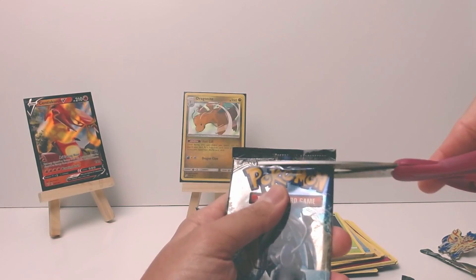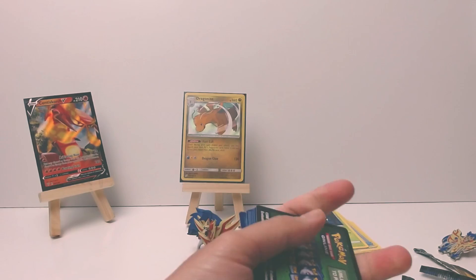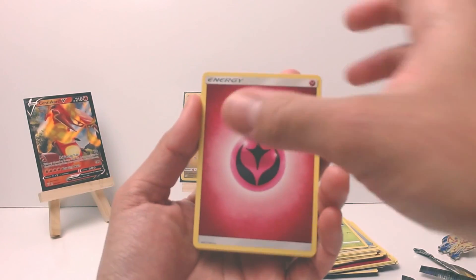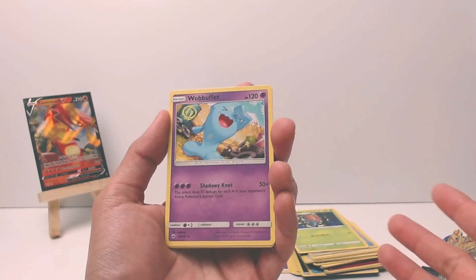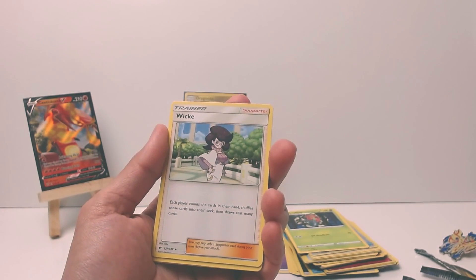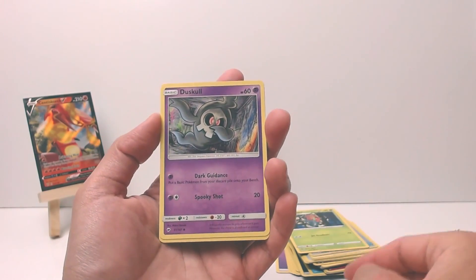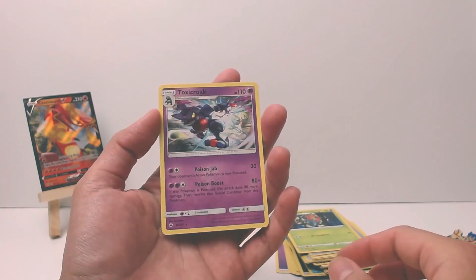Four to the front. A Fairy Energy, Seadra - also a pretty dope Pokemon, I prefer Kingdra but Seadra's cool - Wobbuffet, Weezing, Caterpie, Morelull, Duskull doing the dab, Oddish, Tangela. Our reverse is an Ariados and a rare we have a Toxicroak. Toxicroak didn't want to be in the video.